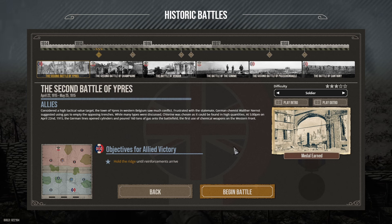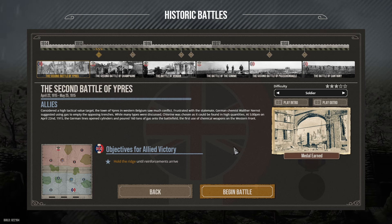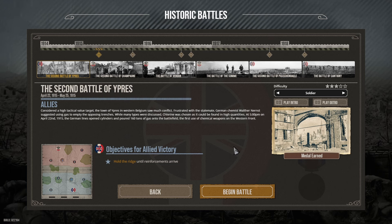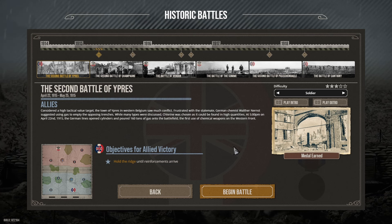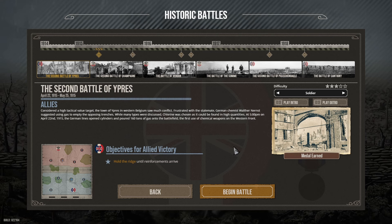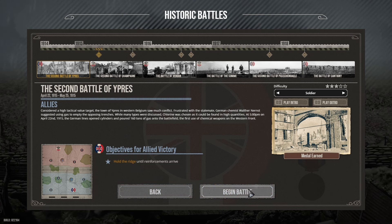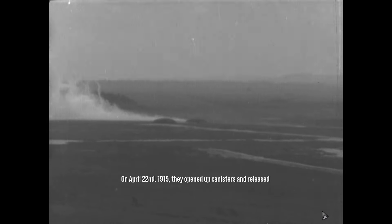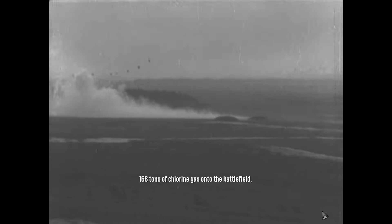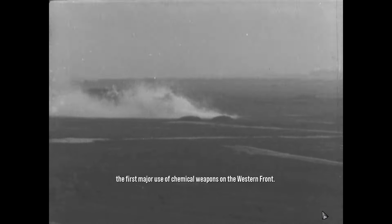Considered a high-tactical-value target, the town of Ypres in Western Belgium saw much conflict. Frustrated with the stalemate, German chemist Walther Nernst suggested using gas to empty the opposing trenches. Many types were discussed. Chlorine was chosen, as it could be found in high quantities. At 5pm on April 22, 1915, the German lines opened cylinders and poured 160 tons of gas onto the battlefield — the first use of chemical weapons on the Western Front.